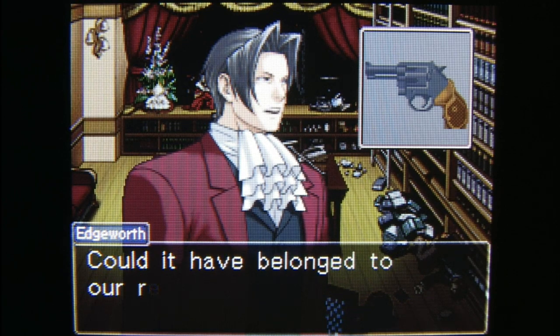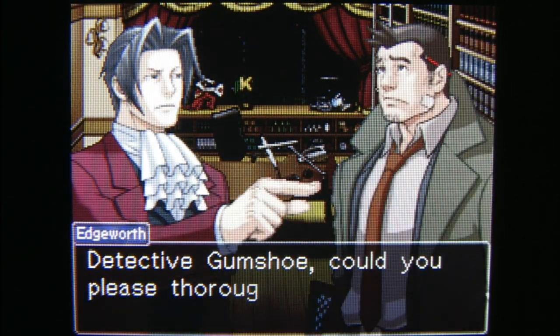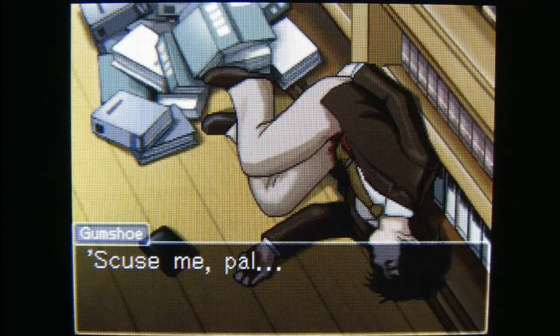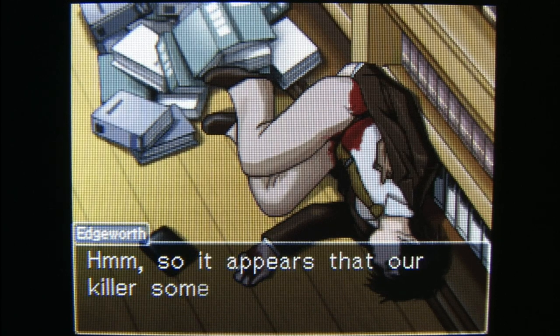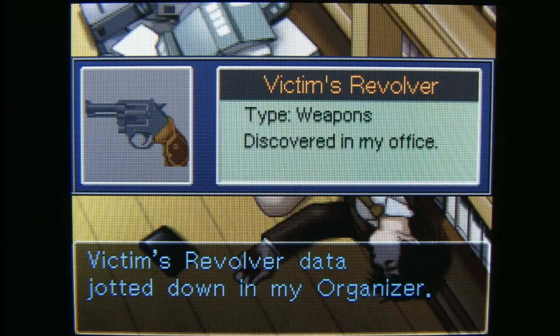Very few people can dress like Austin Powers and get away with it, and even fewer still can pull it off at the workplace. Ace Attorney Miles Edgeworth is one of those individuals. He's a smooth cat who knows what he's doing in the courtroom and at the crime scene. Ace Attorney Investigations: Miles Edgeworth.